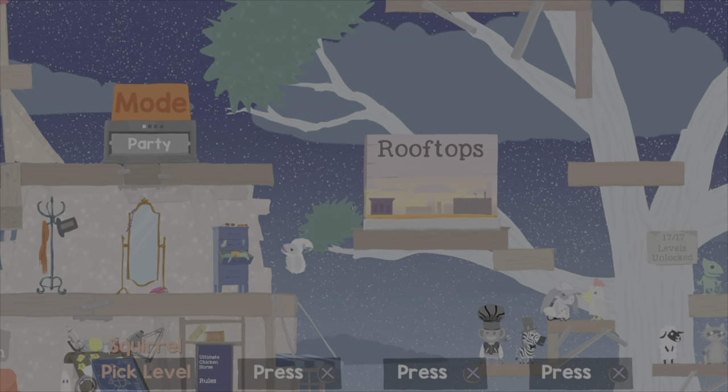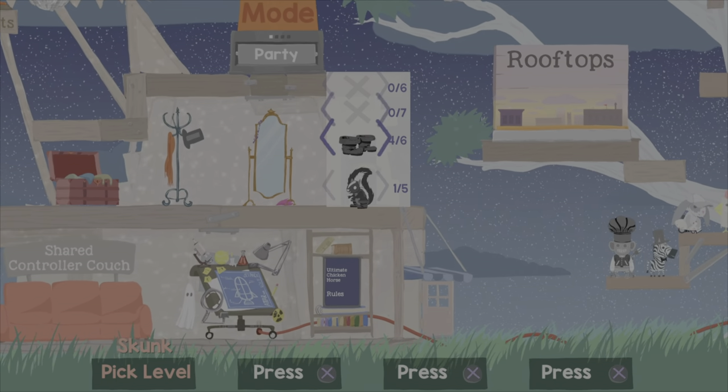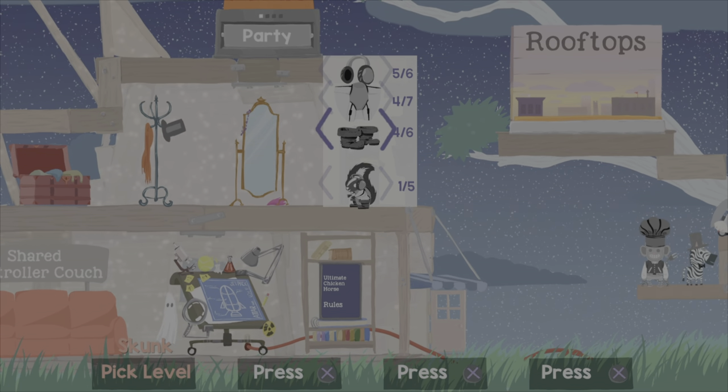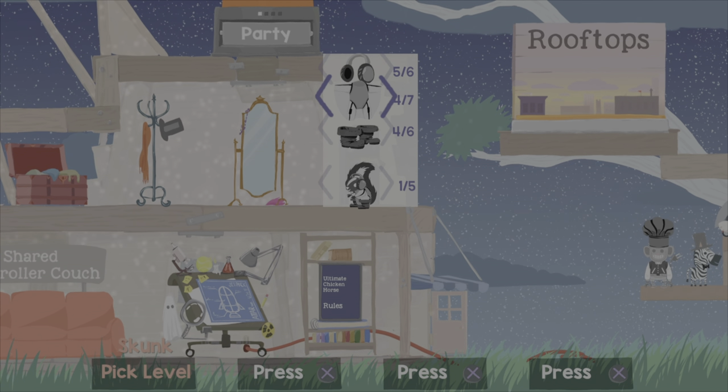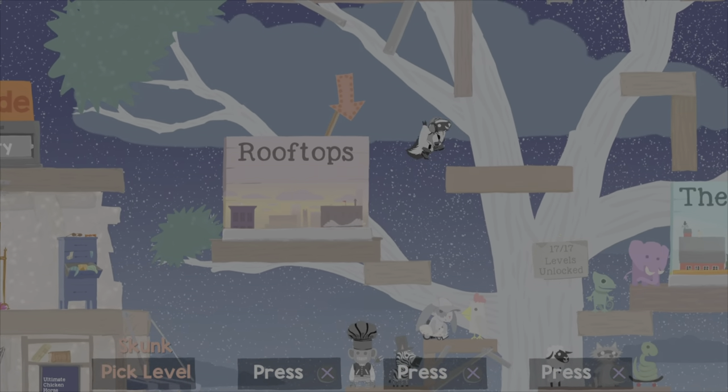Next up is the squirrel — a very good character. I'm going to dive right into this one. I like the black squirrel the most. I would go for one for the body, four for the boots, four for the wingsuit, and five for the gear — I don't know exactly what it's called.